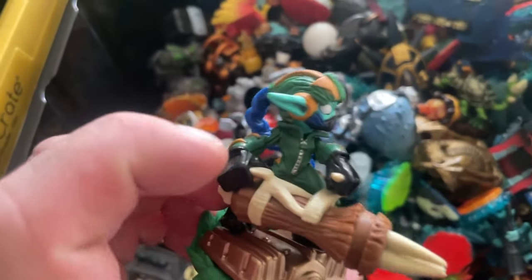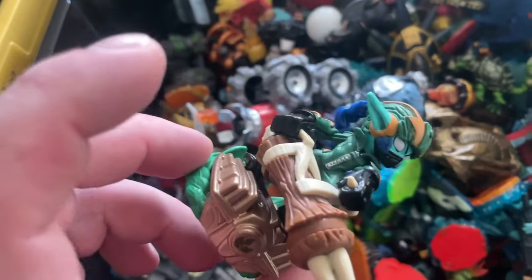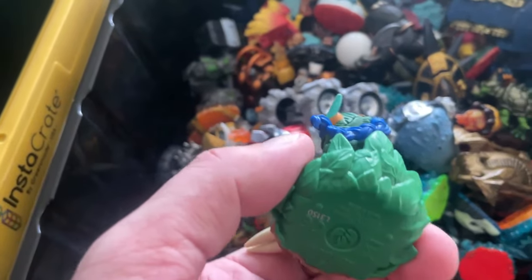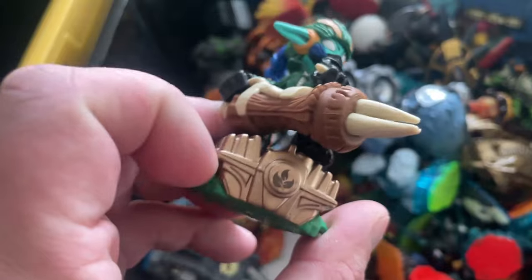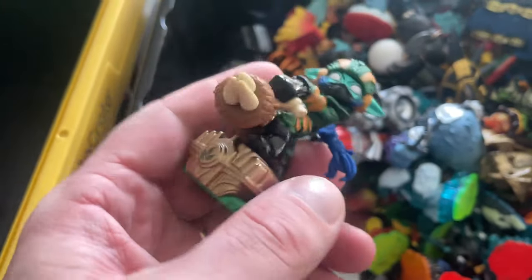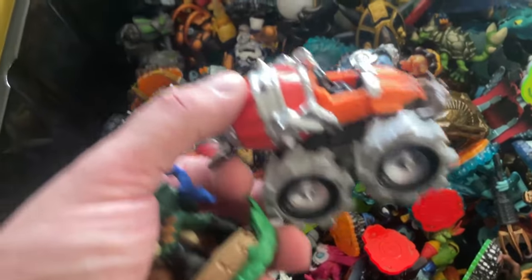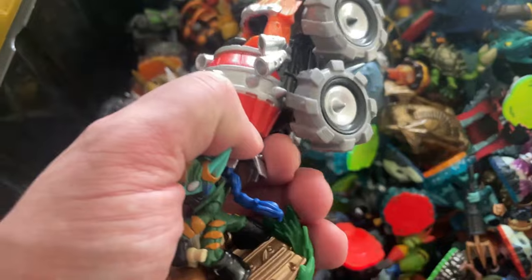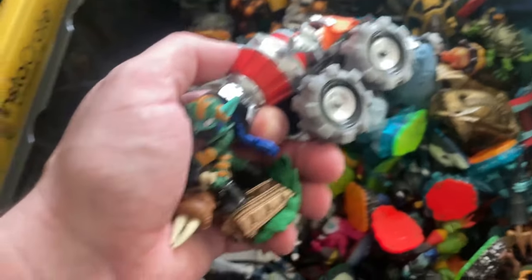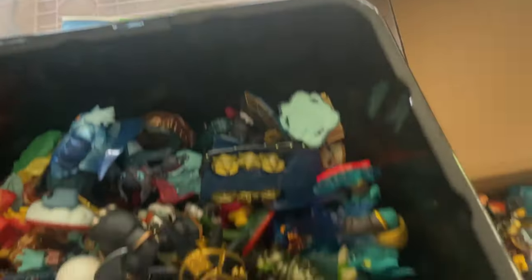These are Superchargers — this is a Stealth Elf variant. This character in every theme is so plentiful and worth nothing. You can tell by the little engine block she's sitting on. Superchargers are really worthless, and they double up with cars — they've got vehicles as well. They're always good to put up with your variation listing though, so we'll put it over there.